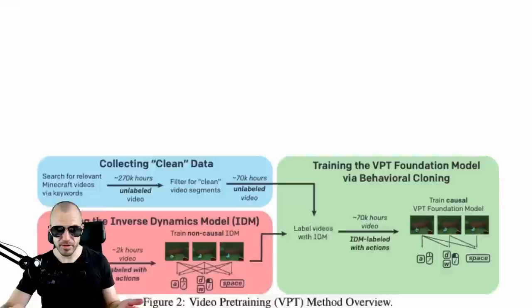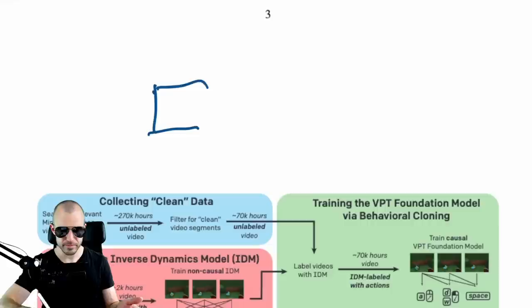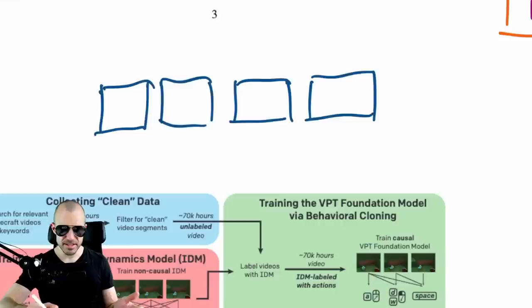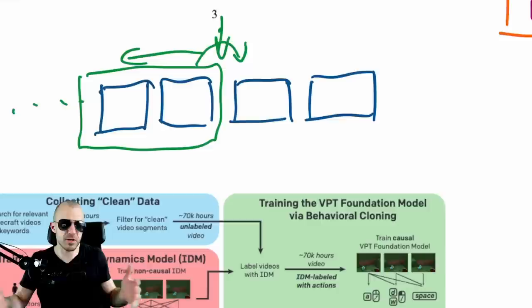They recognize a simple fact: if you have a video sequence — frame, frame, frame — and you want to infer what's the next action from just the past, that requires you to look back, determine the next action. It's autoregressive, it's a causal model. If you watch a video of someone playing, you have to predict the next mouse movement, the next key press — you have to understand what they're thinking and look ahead.